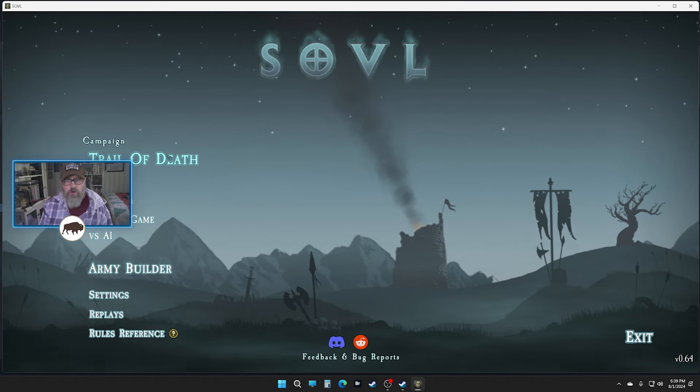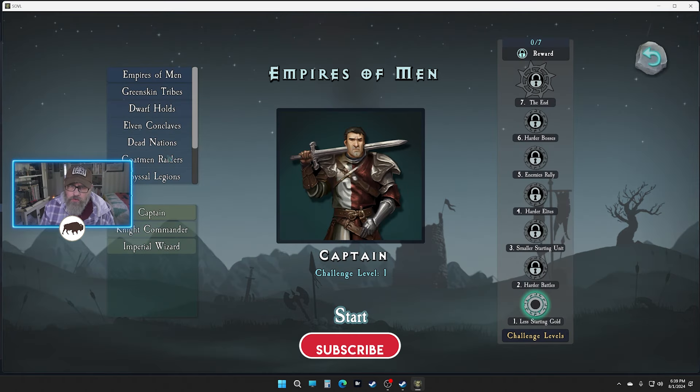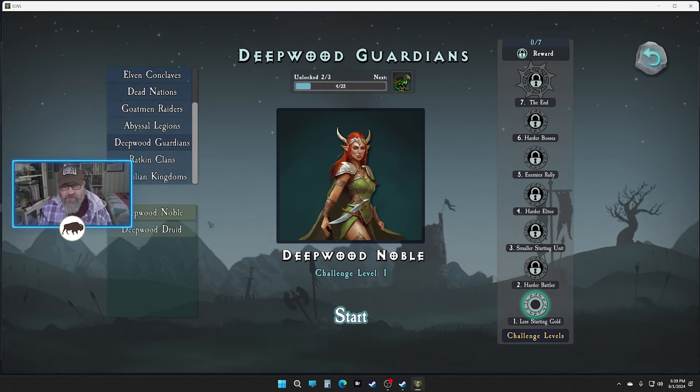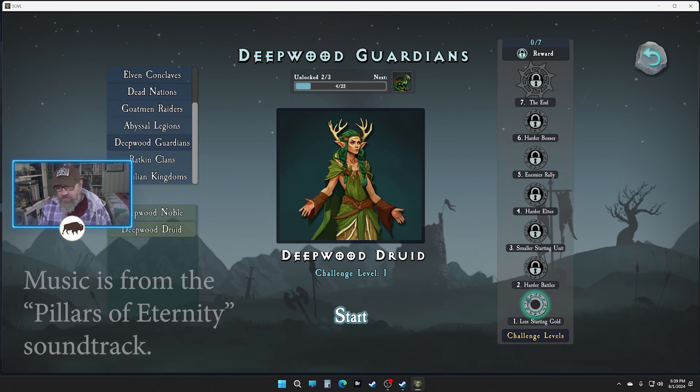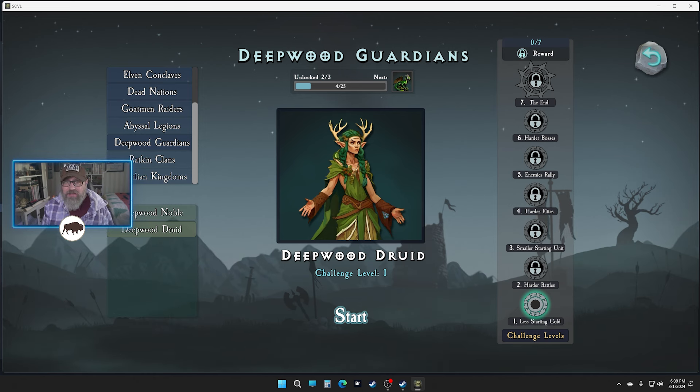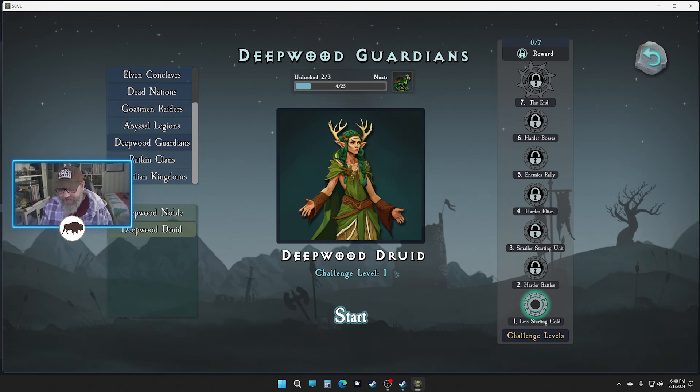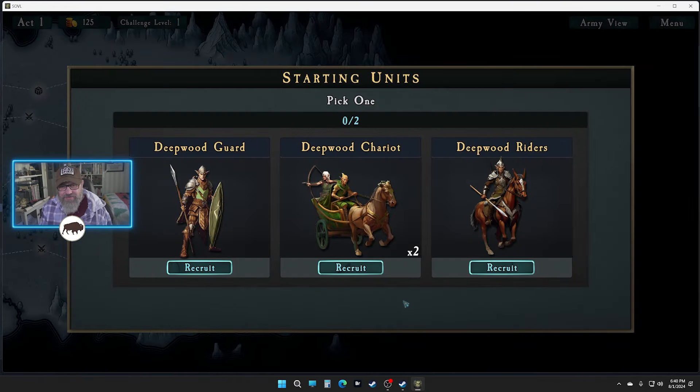Welcome back, my friends. My name is Eric and this is SOVL, and we are back with some more. This time I'd like to do a ranged campaign. We're going to do Deep Wood Guardians — I haven't played the druid yet, so I figured we'd go this route. I want a forest dragon and I also want to do a bunch of ranged stuff.